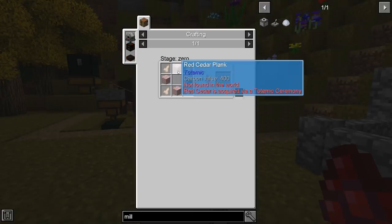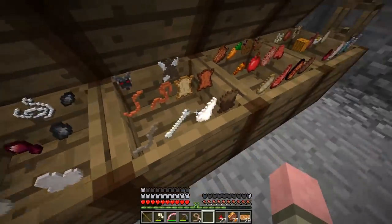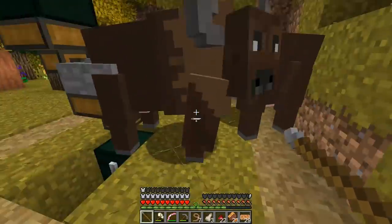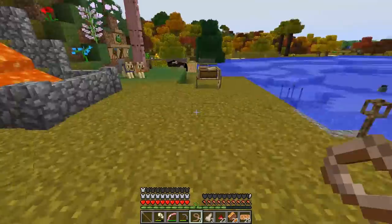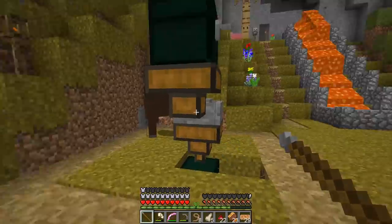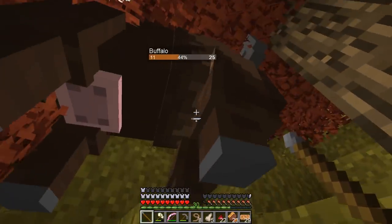We need four buffalo teeth and red cedar planks for the gear. How many buffalo teeth do we have? We have three — oh gosh, we need one more. I need a volunteer. Nobody wants to volunteer, of course. You looked at me, so you're the one. We're going to take you over here — far away, not too far. I'm so sorry, but you've got to go. We need your teeth and you're not just going to give them over, so we have to kill one buffalo.